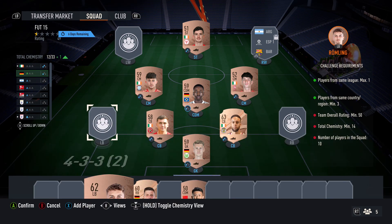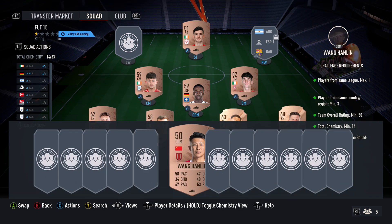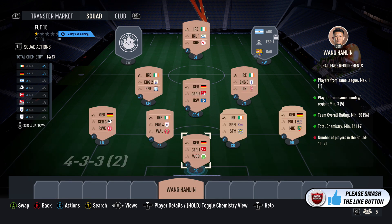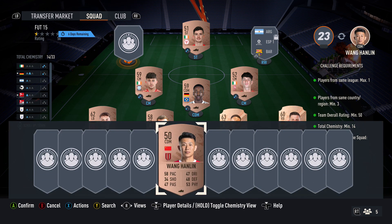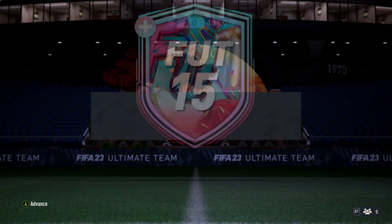The price for the bronze cards is gradually going up, but these cards are very easy to swap around. Just look at different German players from each of those leagues, and different Irish players from each of those leagues, and just pick up the cheapest ones that fit in the team. Once you've done that, you'll have the chemistry for the final slot. Just pick up any bronze card for 150 to 200 coins, put them in there, and that will complete the SBC.